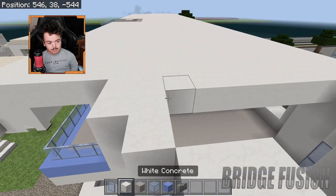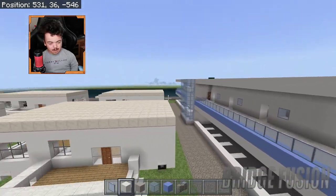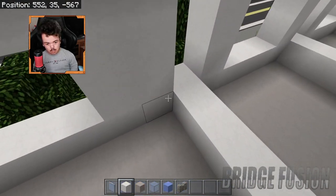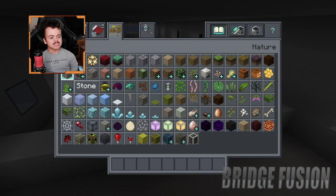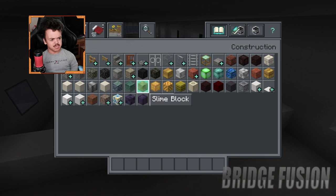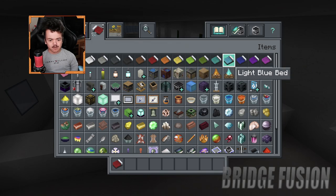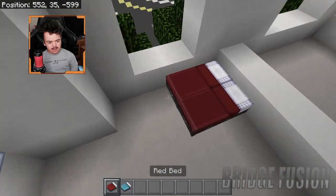Oh I didn't even do the roof on this one - let's add in the rest of that. You can start to see how this is actually gonna look. I think three stories going up is gonna work out best. Let's get some beds - we're gonna use red beds, but actually should I use light blue? Oh, I might actually use both. I always struggle to find where the beds are - there they are, awesome. So we've got red and light blue.